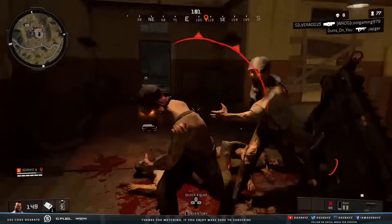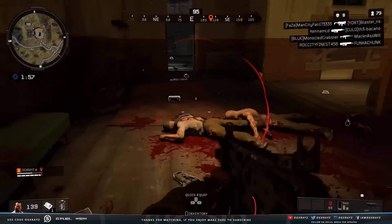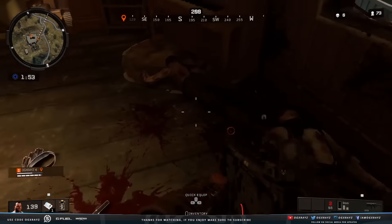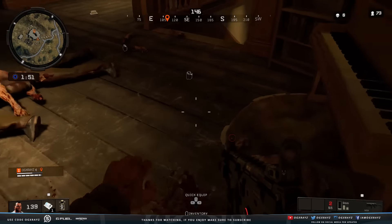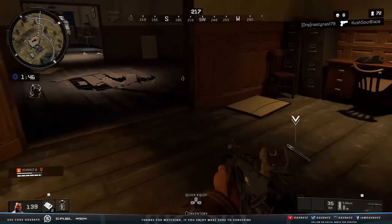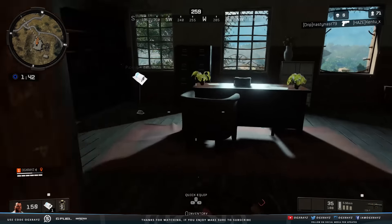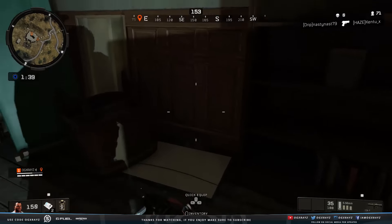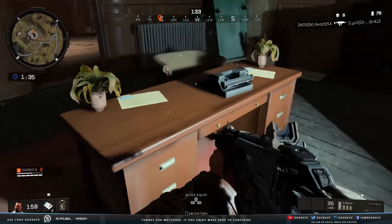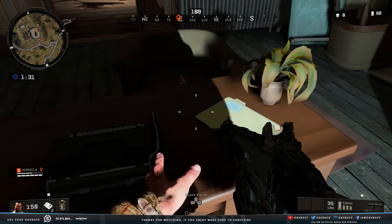We're going to go through each one of these after we clear out some zombies. Oh god, that was close! Like I was saying before — I was really interrupted by some zombies — we're going to go through each one of these items, how to unlock each character, and what their character quest is. It looks like they're all actually pretty easy. Oh, there it is — a Letter to the Emperor!